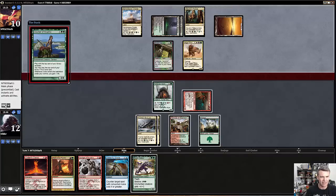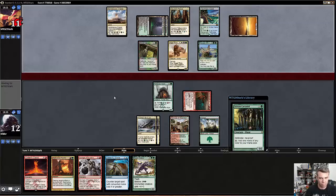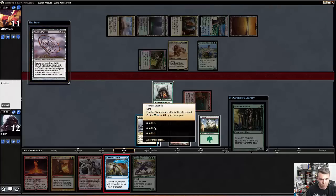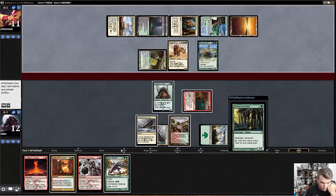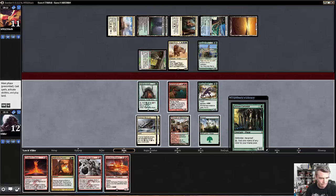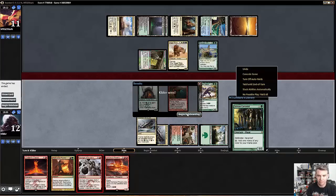So now I can BoonSatyr and then Barrage and kill him, assuming he doesn't do anything to gain life. And I also have Disdainful Stroke. There's a Corsair — I can still do what I want to do. I can actually blow that up with Revelry, which actually does damage. I guess I just blow that up or just Disdainful Stroke — doesn't really matter, he's dead. I cast this. Green, green, green, one. Barrage. He just conceded.